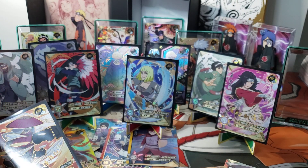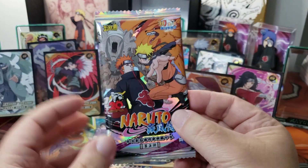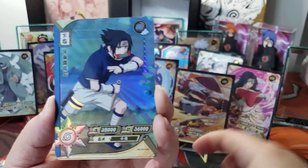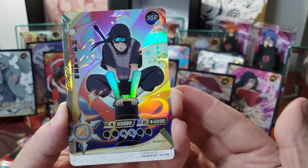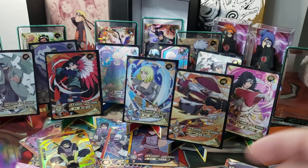Oh my gosh, this box. Okay, last pack. Can we get anything? Kankuro, and then Ino, and then Sasuke. And then the SSR of Itachi — that's all good. That's a nice HR of Kankuro too.